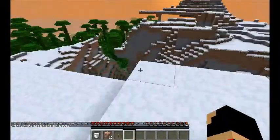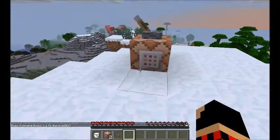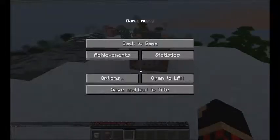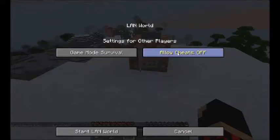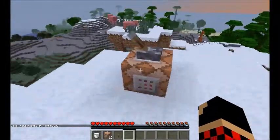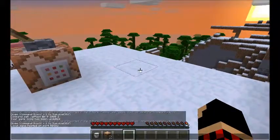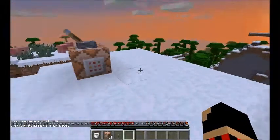If it tells you something weird and it doesn't give you the command block, all you need to do is press Escape, press Open to LAN, allow cheats on, and create LAN. It's gonna create a LAN with cheats on, and so you could do that and it's gonna work.